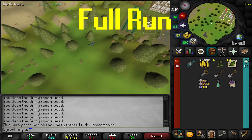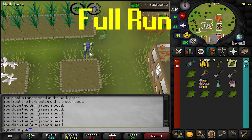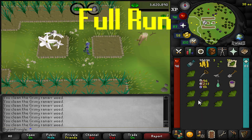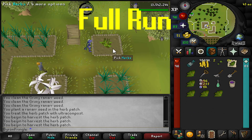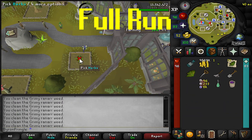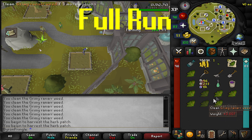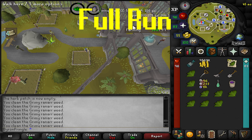We only have four seeds left: the Ardougne Cloak patch, the Ring patch, Catherby, and then the Farming Guild. This one is not dead — it's going to be a pretty profitable one, probably above average. I'm probably going to get 300k or so from this run. Herbs grow back in around an hour and ten minutes. I don't just sit there farming every hour — I usually do it after a boss task or when I'm bored, but I usually do three a day to make around one million GP.